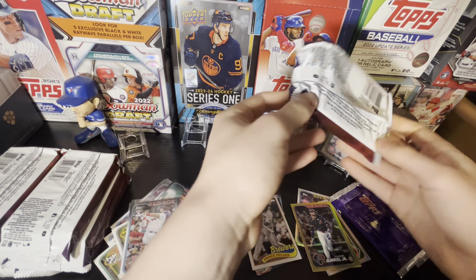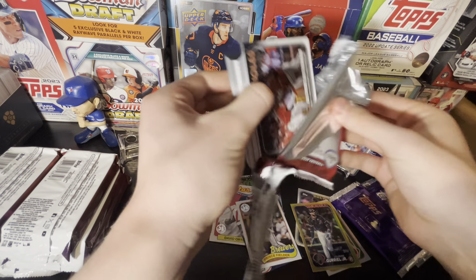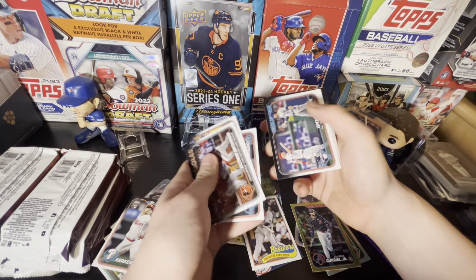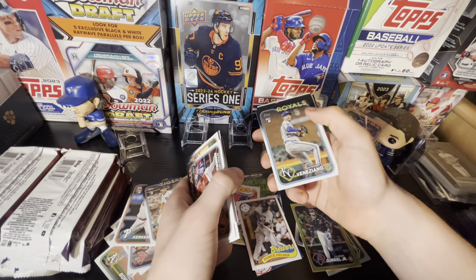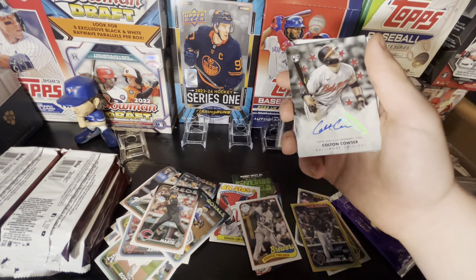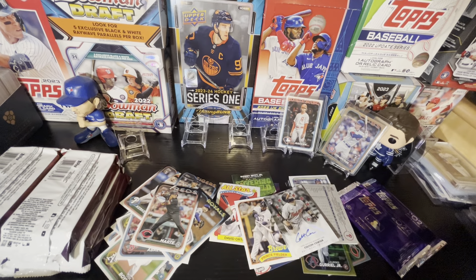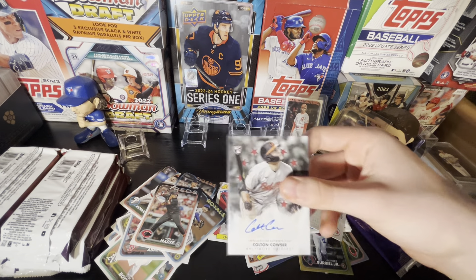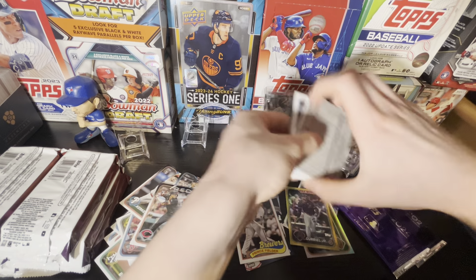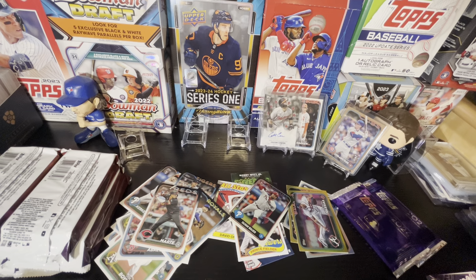Three packs in. Pack four — Pablo Reyes on the back, maybe a vintage stock. Sire Gibson long rookie card, Anthony Veneziano, Nelvi Marte — he's decent but obviously suspended for PEDs, so his cards might find a little bit of a dip. But we got a Colton Couser rookie autograph, number 25! We're getting another sick jumbo box here — Colton Couser number 25 rookie autograph. Not the Orioles chase card, but he's been great.